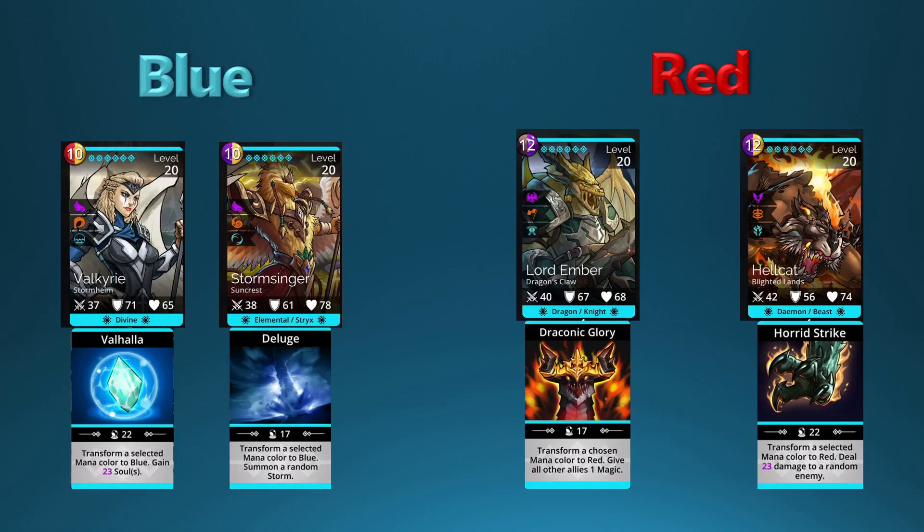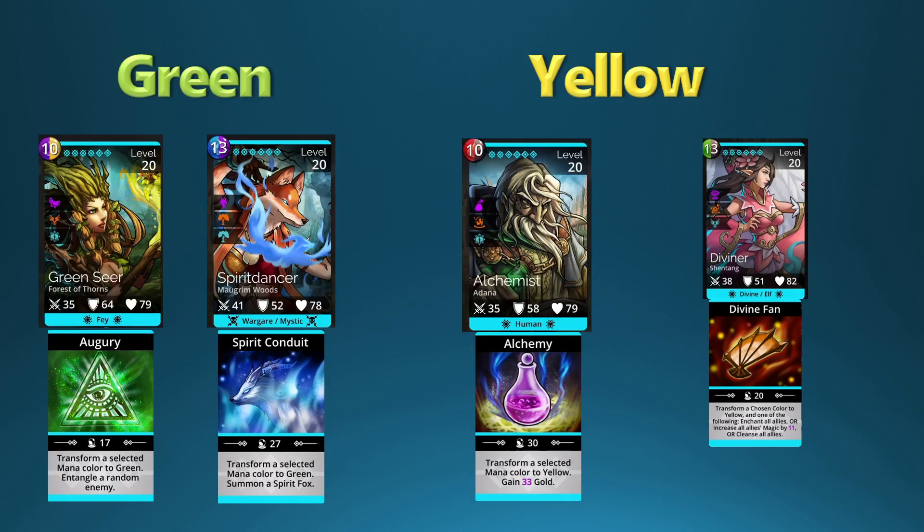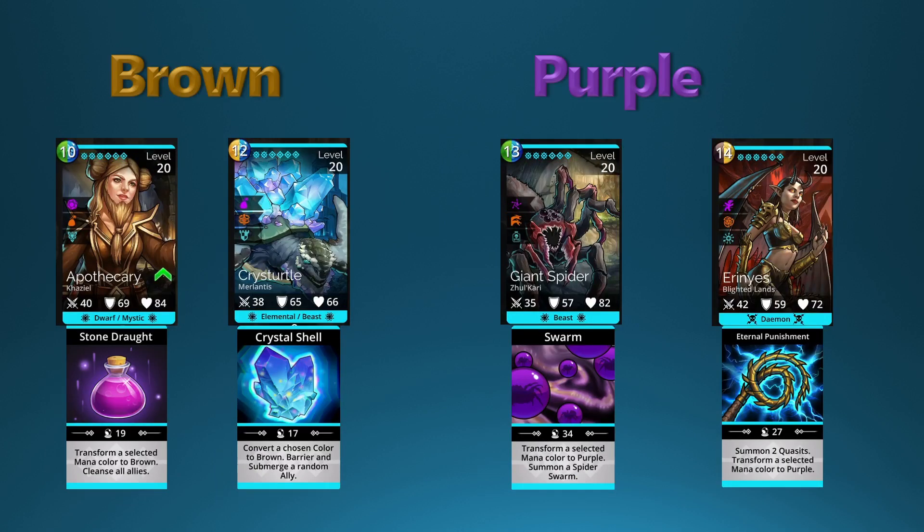Let's go back to the beginning for a quick overview. For blue you have Valkyrie and Storm Slinger. For red you have Lord Ember and Hellcat. For green you have Green Seer and Spirit Dancer. For yellow you have Alchemist and Diviner. For brown you have Apothecary and Crist Turtle. And for purple you have Giant Spider and Enryas.